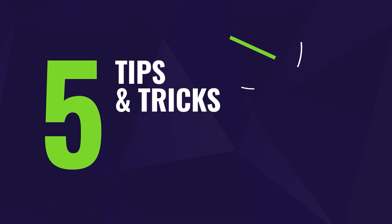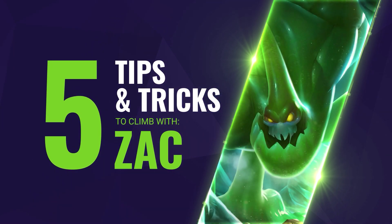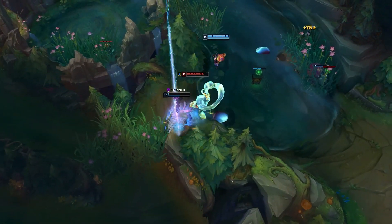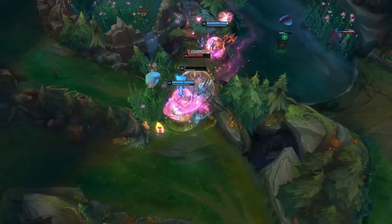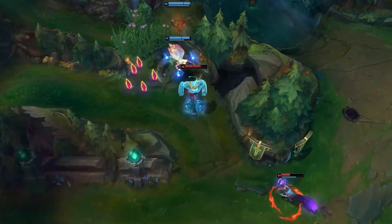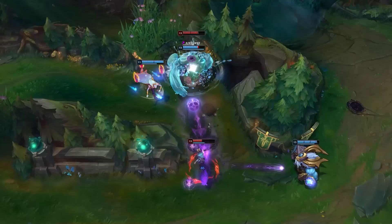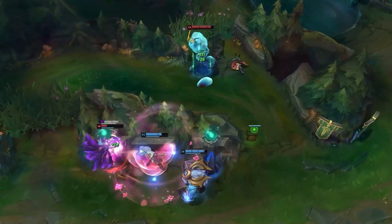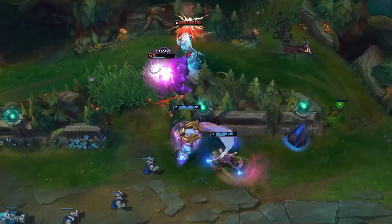Hello and welcome to another Mobalytics video. I'm your host Rakayu, and in this one we have another 5 quick tips for you to climb ranked. For this video it will be about the green machine, Zac. I am a jungle guide maker here on YouTube and people always ask what are the best junglers to carry, and everyone is always surprised when I mention Zac. He is an absolute blobby beast in the jungle, and hopefully from this video you can learn a few ways to be even more effective on him.